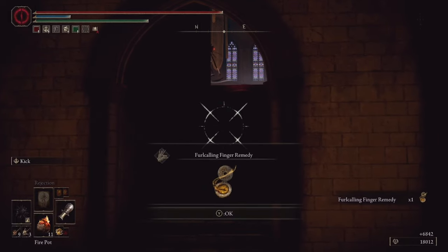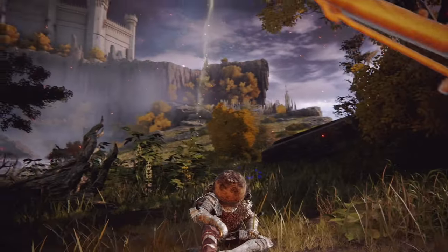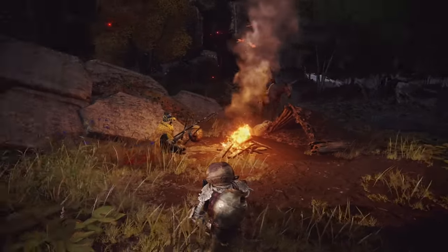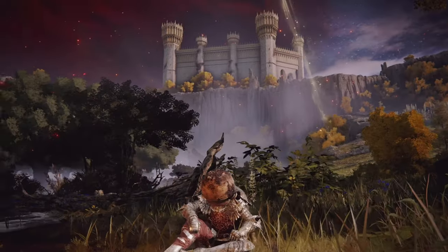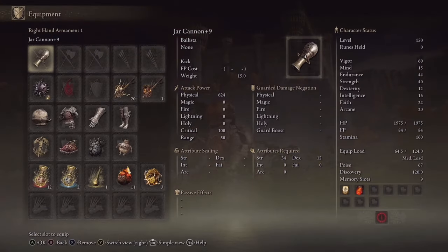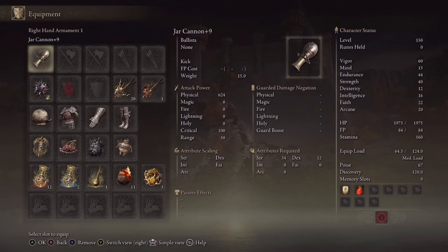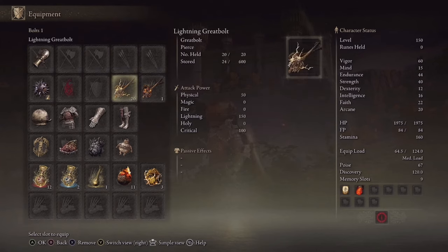Welcome back to another brand new Elden Ring PvP build video. Today we have a nice theme around everyone's favorite warrior jar, Iron Fist Alexander. Starting with the equipment, we have the Jar Cannon, the Star Fist, and a seal. We're using the Jar Cannon because it's a jar, and we can't do an Iron Fist build without it. We're pairing it with the Lightning Great Bolt and the Explosive Great Bolt.